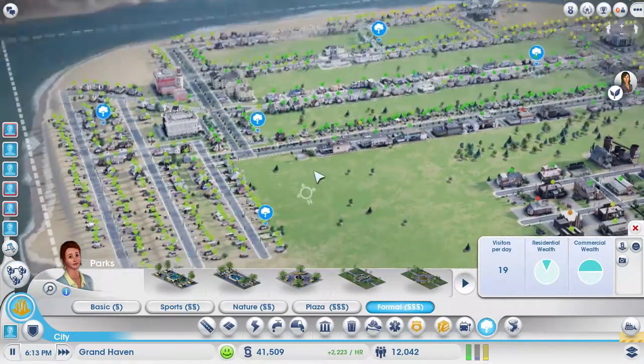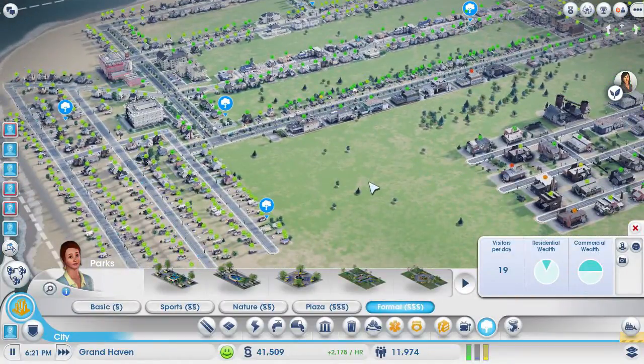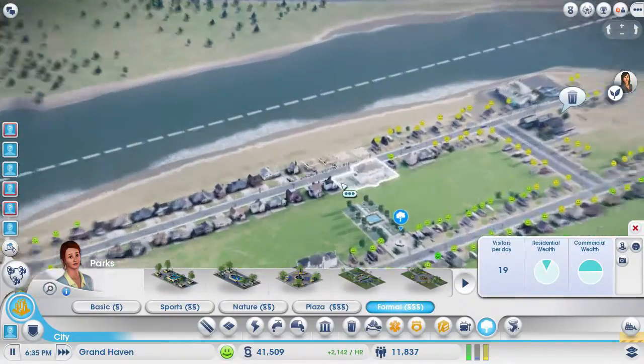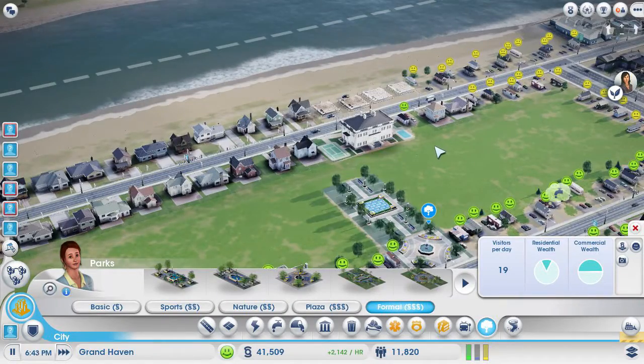I hope you guys use this. It saves space when you're putting stuff down — that way you don't have to destroy pre-existing buildings and you can go straight through. We're already getting stuff to upgrade, which means I can't build this all the way through, but theoretically you can build one park all the way through.